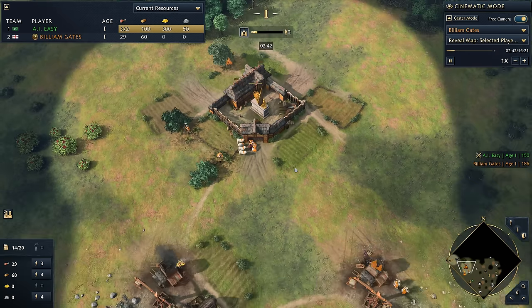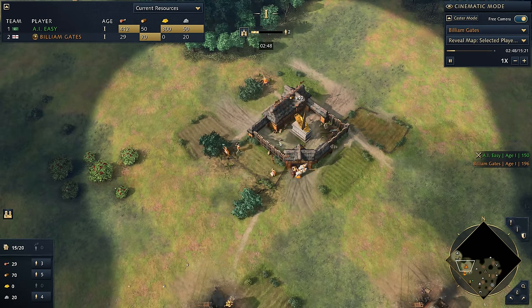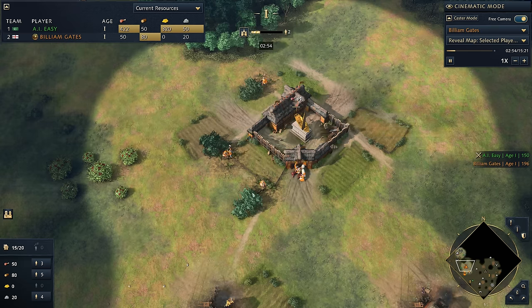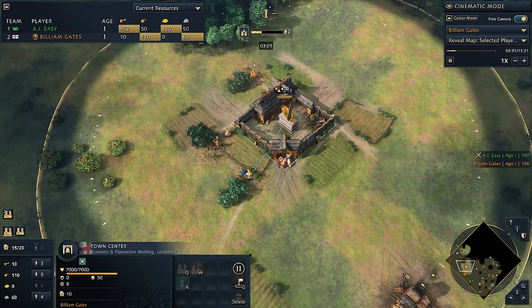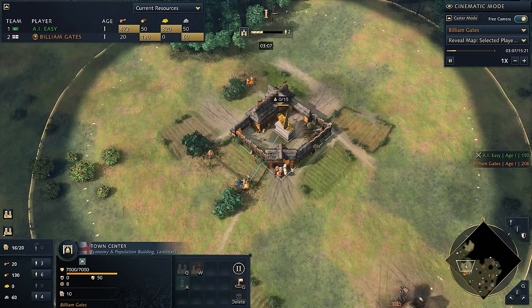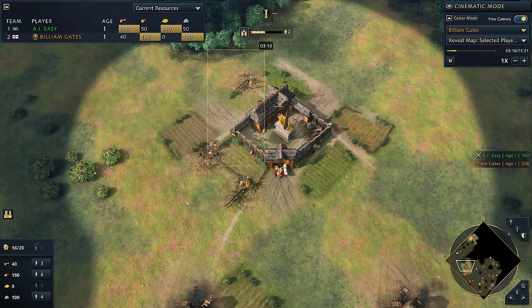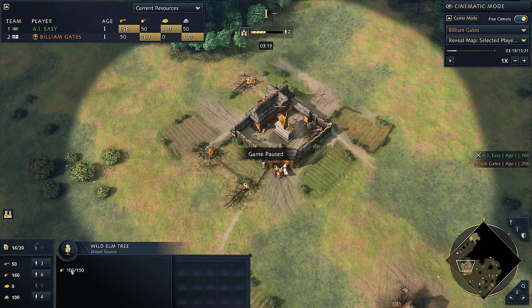Now we're going to very carefully juggle our villagers on our trees. We've got 1 villager here, 2 vills here, 2 vills here, going in this order — starting here, then up to this one, then across, then swinging back. The reason is that we want the wood in our trees to be exactly the same. If we pause the game: 100 wood in this tree, 102 wood in this tree, and 106 wood in this tree. We want to keep them all balanced.